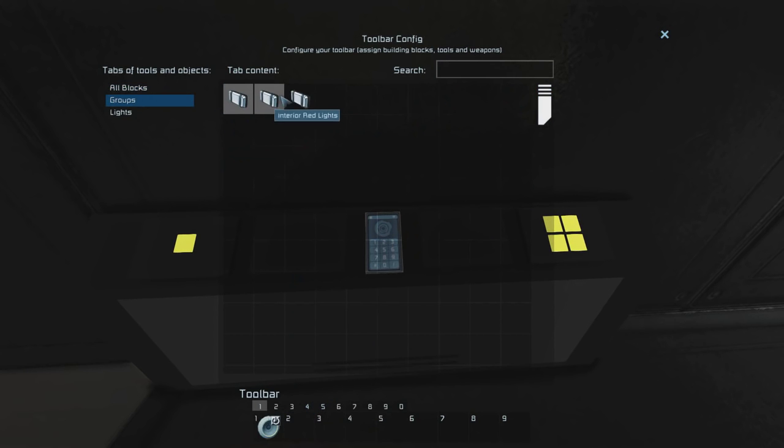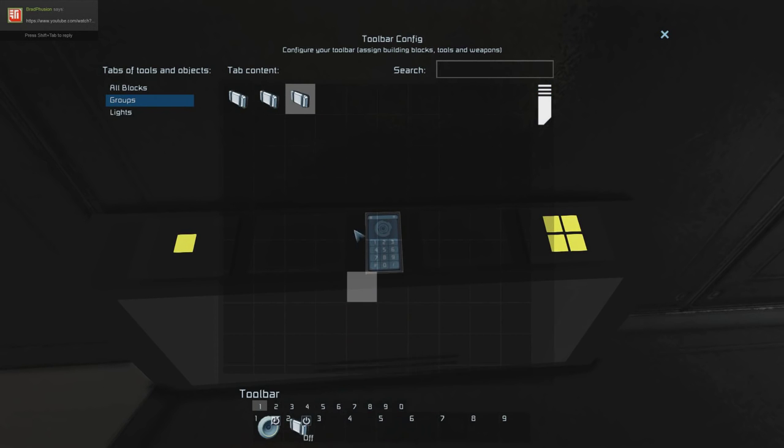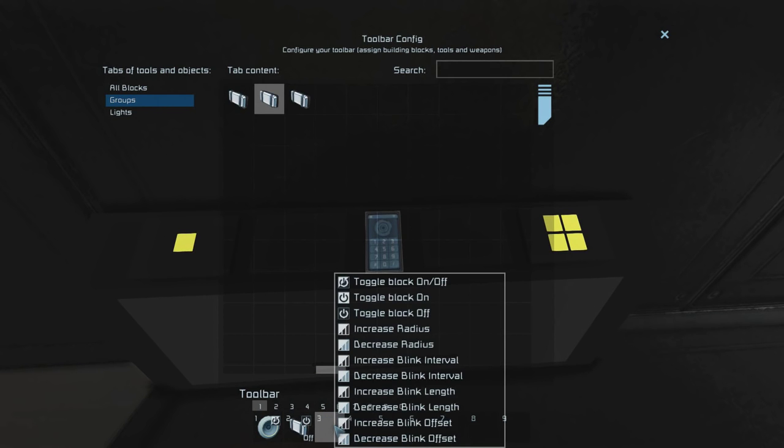Then we're going to want to find our warning lights, drag those down, and set those ones to off. Then find your interior red lights, drag and drop those down into the action bar, and set those ones to turn off.